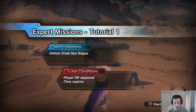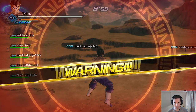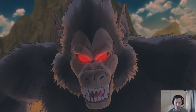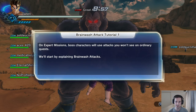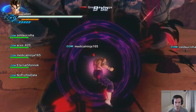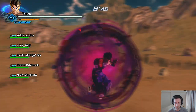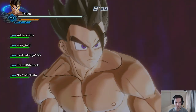Expert missions tutorial 1: defeat Great Ape Nappa. Something's coming this way — that's a giant ape for sure! On expert missions, boss characters will use attacks you won't see on ordinary quests. We'll start by explaining brainwash attacks. I like how the timer is going down and I still have to beat him within the time, so I'm assuming it's not going to be that hard.